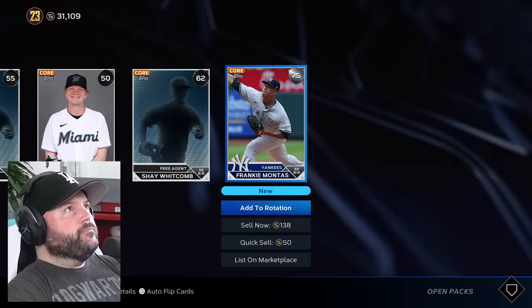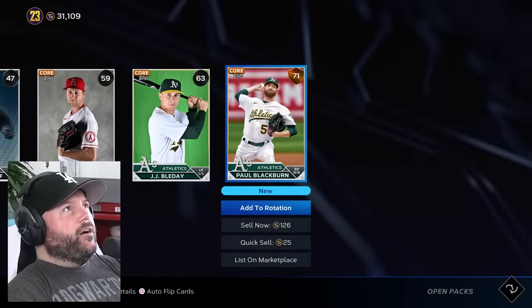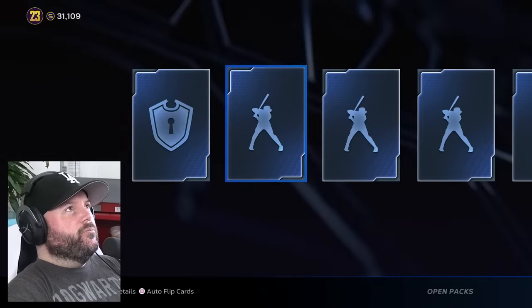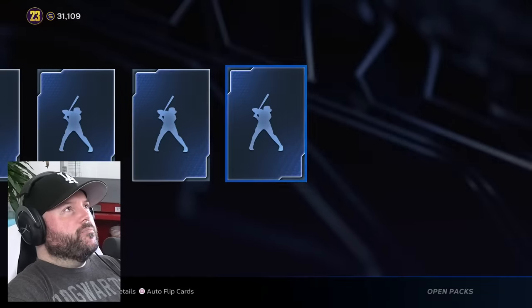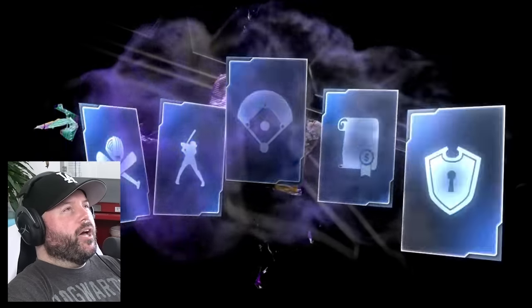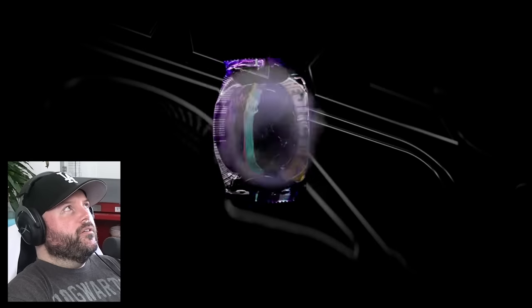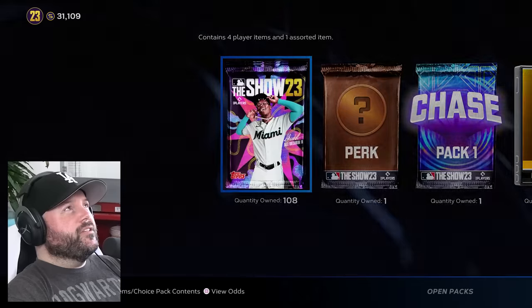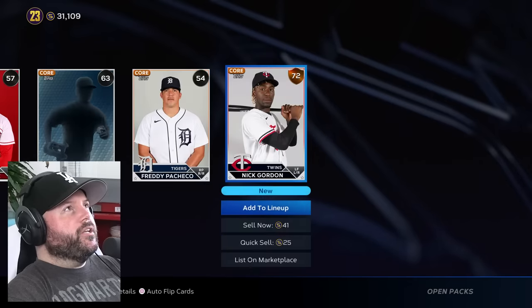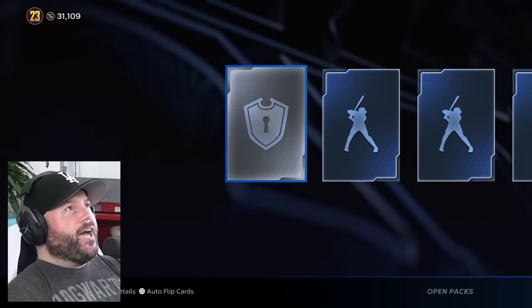Back to some standard packs — we want a diamond. We've already pulled a lot of diamonds. If you count the guaranteed diamonds in certain packs, what have we pulled — maybe 20 diamonds? We want more. We've still got a chase pack to open, which could be really exciting. We're going to wait to open it until we have about 80 packs left. We've still got 30,000 stubs to play with.